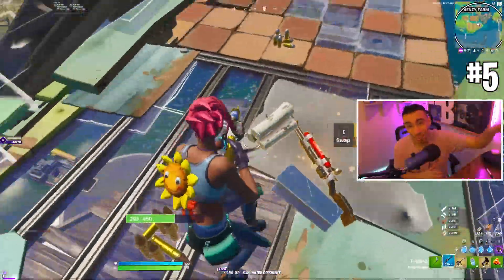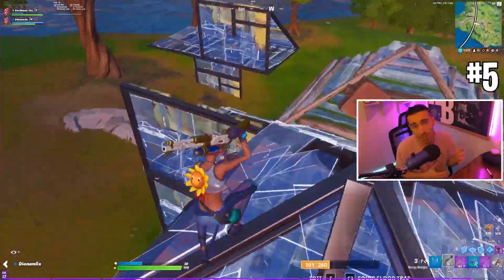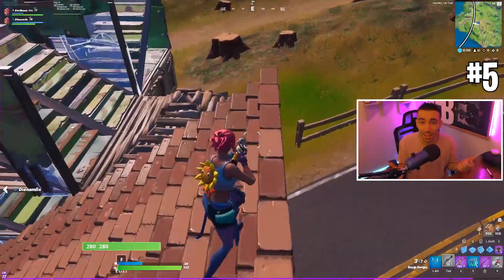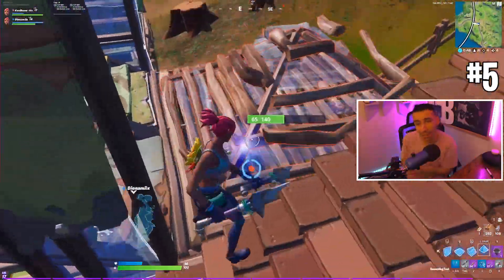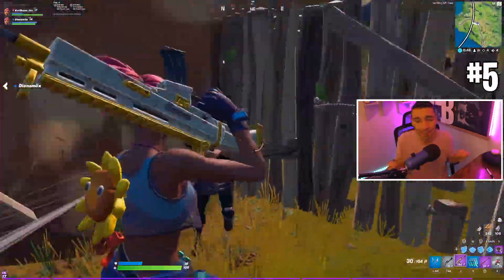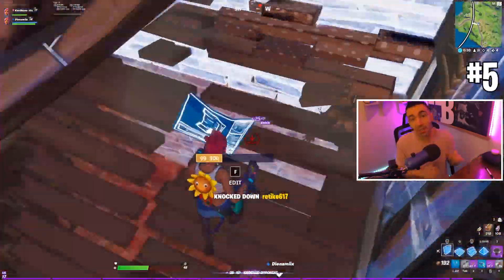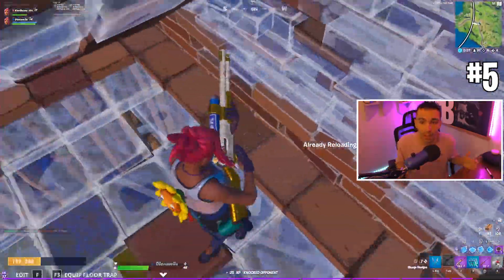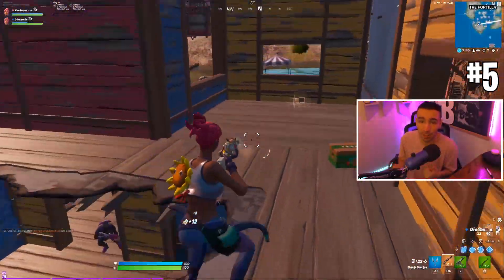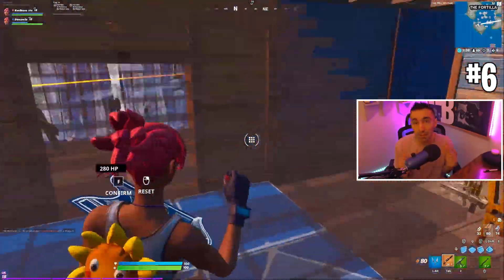This weakness was present last season as well, but it's way more noticeable now that they've reduced weapon damage across the board with the SMG, drum gun, ARs, and shotguns. When you're using this shotgun you need to switch to another weapon to finish off the kill almost 90% of the time, unless you one-pump the guy in the head — which is going to be really hard with this new meta. Switching weapons will allow you to kill them faster than waiting for the shotgun to charge up again.